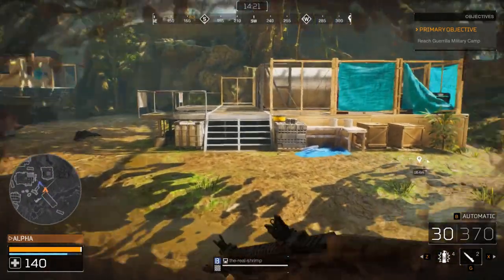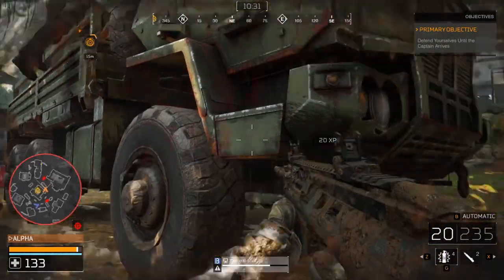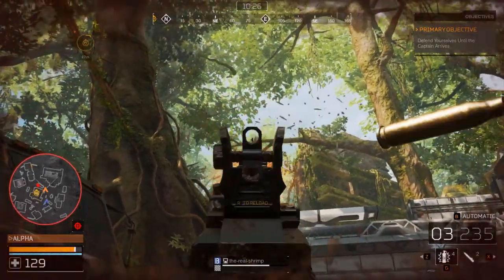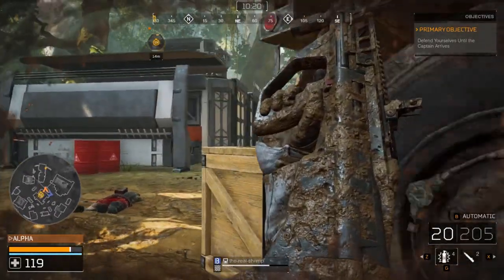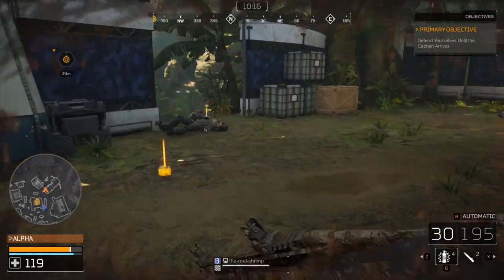When the Predator is in the area, quite like in Dead by Daylight, there are signals that will alert the Marines. You'll hear the clicking of the Predator's mandibles, and if they're coming in and out of cloaking, you'll hear that iconic electrical buzz. If you see the Predator, you'll be able to tag them like the ping system in Apex Legends. Deal enough damage to the Predator and it'll start to bleed out and leave a trail of neon blood.